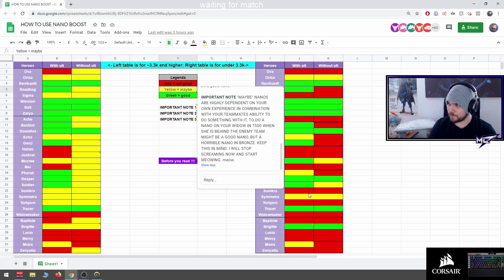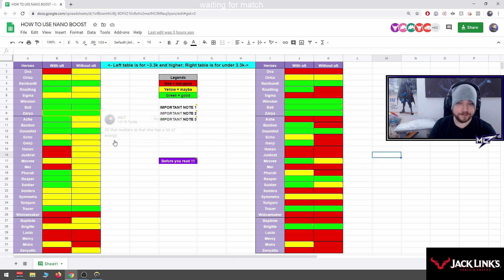For example, you can nano a Widowmaker on top if you find her behind the enemy team and there is nobody that can contest her — but if you do this in bronze, nothing will happen. Now let's analyze the table. I'm going to start on the right side first, as this is the lower SR table and it's going to apply to the majority of you.